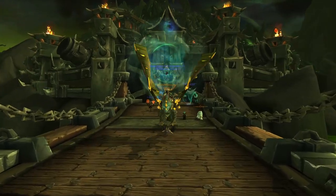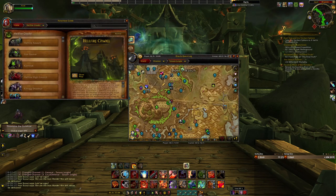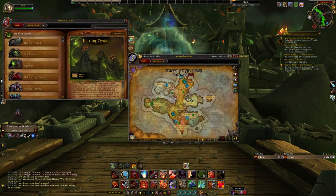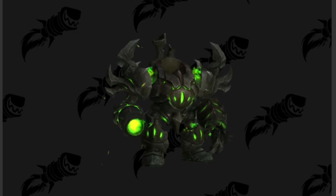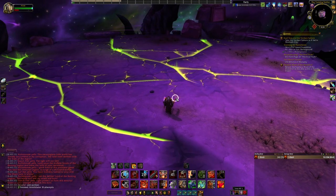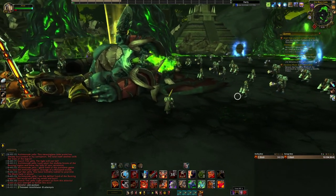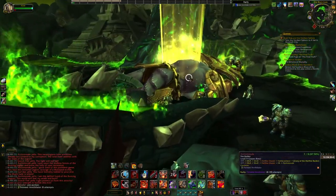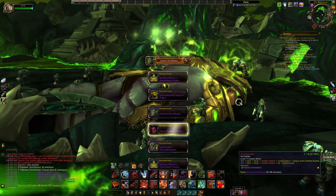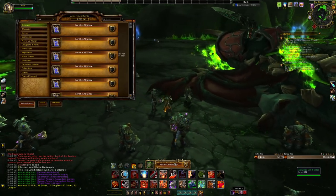We're done with Pandaria. Heading to Draenor, we have two extra raids to run. The first is Hellfire Citadel on Mythic difficulty for the Felsteel Annihilator. In my opinion, this is one of the coolest mounts in the game - the only thing I don't like is the flying sound. Clear everything out all the way to the final boss, Archimonde, kill him, and this mount has a 3.9% drop chance, which is a pretty nice drop chance for a mount that looks this cool. I actually got the mount while recording the video, which took roughly 15 attempts.